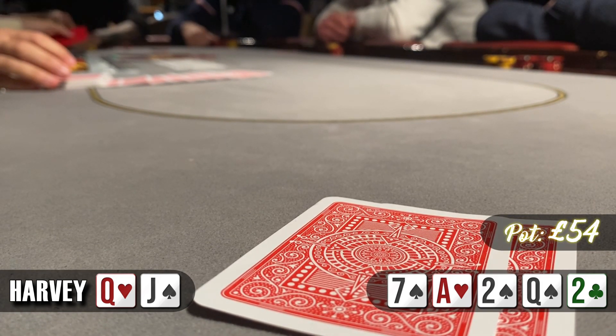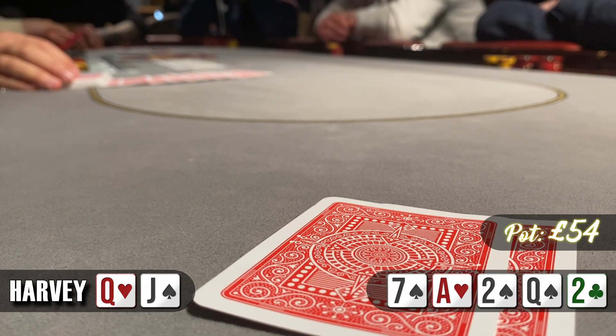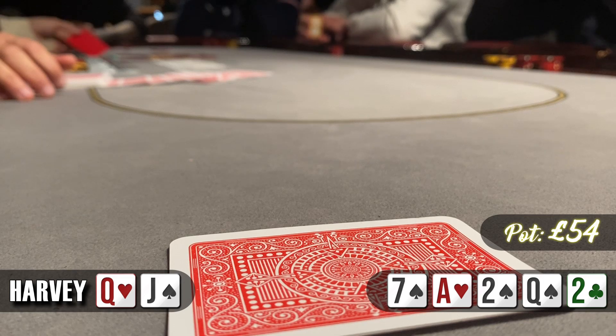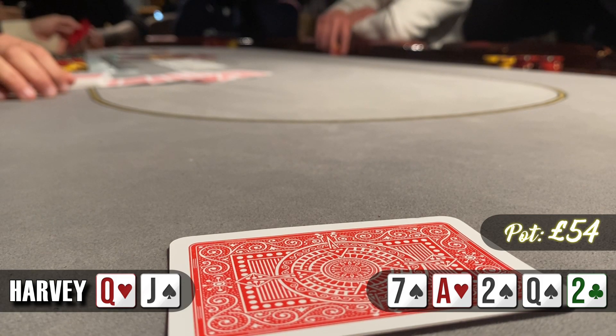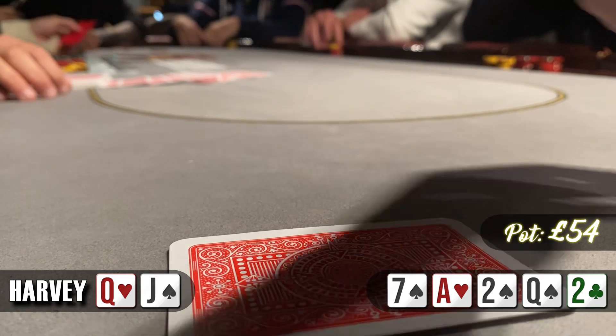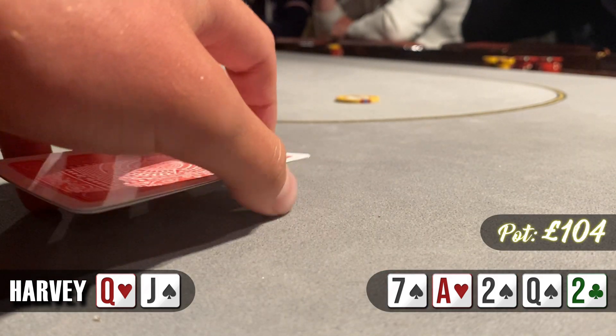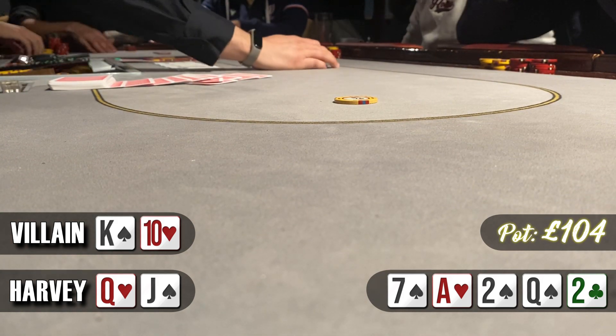The big blind gets out of the way and I actually think about this for a while. It's a pretty dangerous board — you'd think this is an easy muck — but a few things: his friends mentioned this guy is the bluffer at their home game and I've seen it myself. He seems to over-bluff a lot. I would have thought he'd bet a flush on the turn, so I'm not sure what he's representing. In the end I decide to call. Unfortunately we were right — our opponent shows king-10 offsuit and we win with a pair of queens.